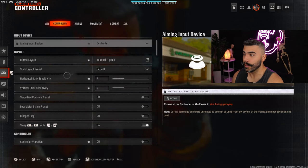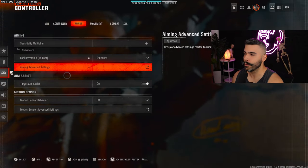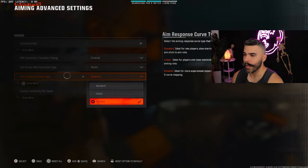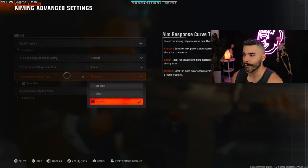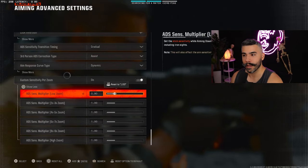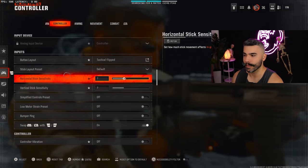Very quickly, to change this setting: go to your controller settings, go to Aiming, then go down to Aiming Advanced Settings. Go down to Aim Response Curve Type and make sure it's set to Dynamic. This is going to make a huge difference. If you want, lower your custom sensitivity per zoom — I have it on 7/7.9 — and that's going to help you be more precise when you're ADS.